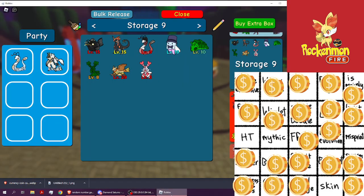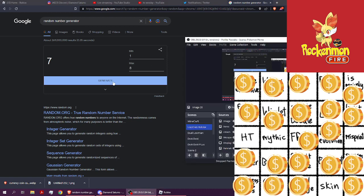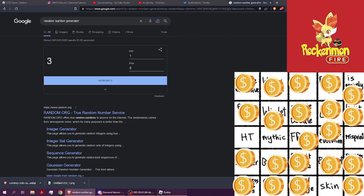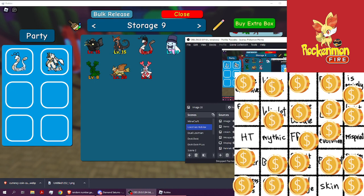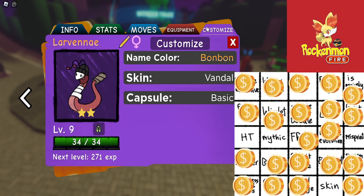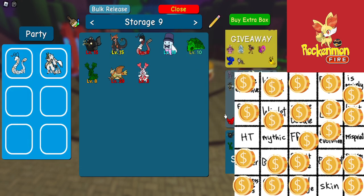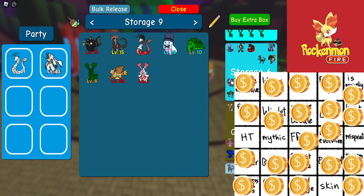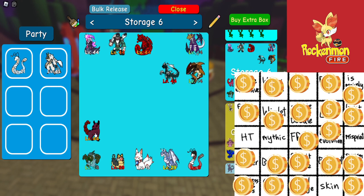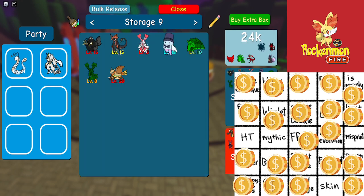Alright, so now we're on eight. Let's see what we get — we get to save number three. Oh yeah, I was actually hoping to give this away. It's vandal larvon a. Whatever, into skin I guess.